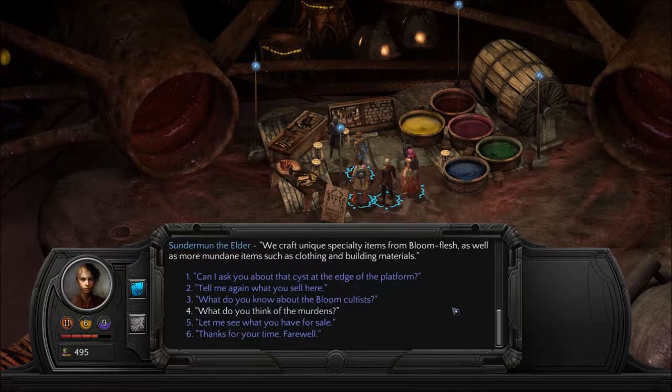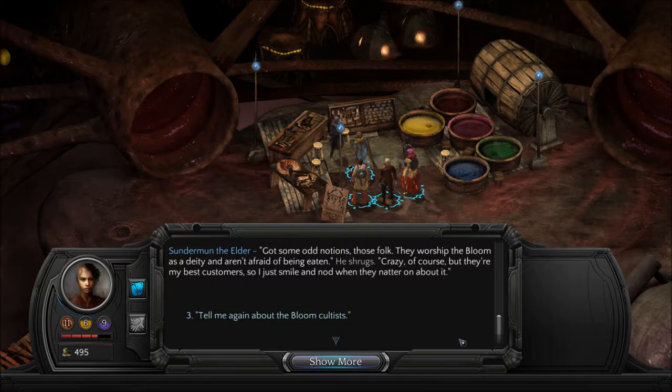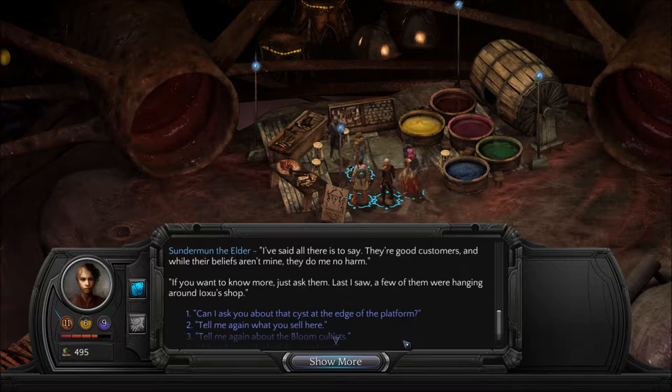We craft unique specialty items from bloom flesh as well as more mundane items such as clothing and building materials. What do you know about the bloom cultists? Got some odd notions, those folk. They worship the bloom as a deity and aren't afraid of being eaten. Crazy, of course, but they're my best customers, so I just smile and nod whenever they natter on about it. They're good customers, and while their beliefs aren't mine, they do me no harm. If you want to know more, just ask them. Last I saw, a few of them are hanging around Ioxu's shop.